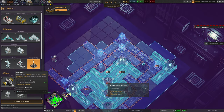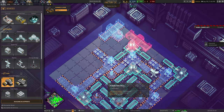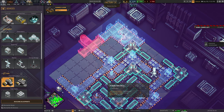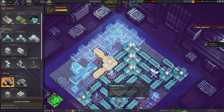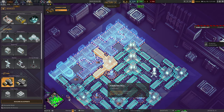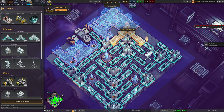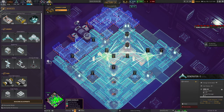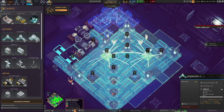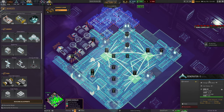Those half dozen tiles I want to fill in with fuel generators. We're going to start with one in this corner, then rotate one this way, rotate one this way, rotate one this way, and fit one in there. With our fuel generators in, we have thirteen power plants in total making three power each.